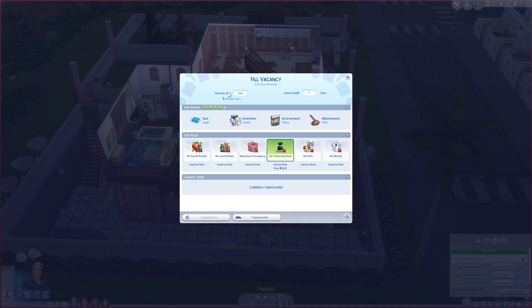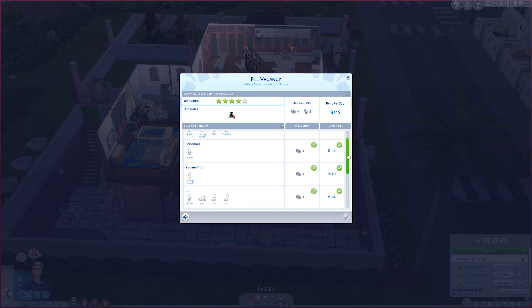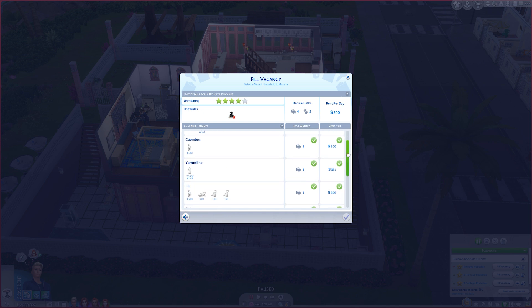We'll increase the rent to 200 given that's not that high considering the max rent. Then we select tenants to see our options: we have an elder, a young adult, a child, and a toddler. There's also an elder with three cats, two young adults, and two infants. Looking at what rent they're willing to pay — this group is willing to spend 343 — so maybe we should increase the rent. We'll try increasing it to 250 to keep it reasonable.